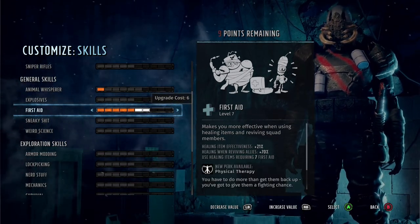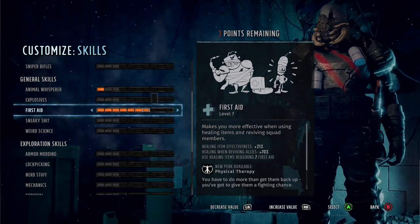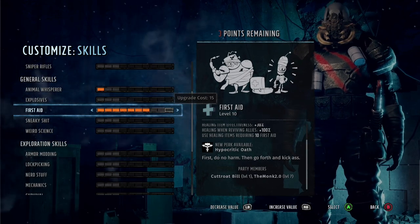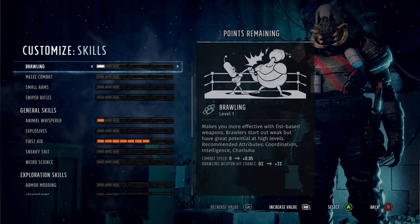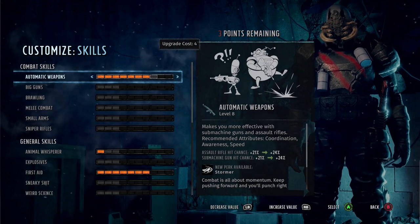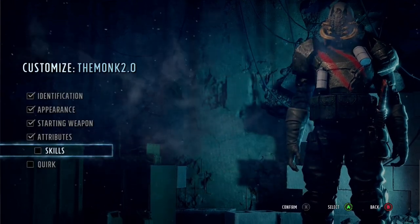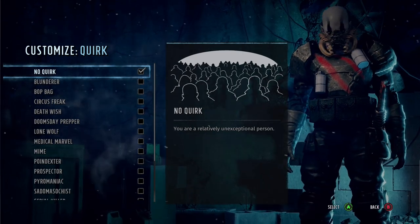You're going to want First Aid as high as you can, but remember you can find trinkets or skill books that buff the stat itself. I really wouldn't push First Aid higher than eight with skill points alone — right at the beginning of the game you can get a stethoscope just for completing an easy mission, and you can find the skill book to pump it up to ten as well.